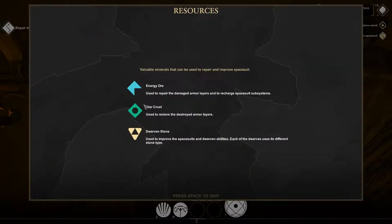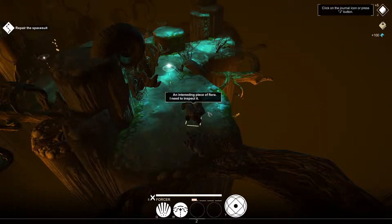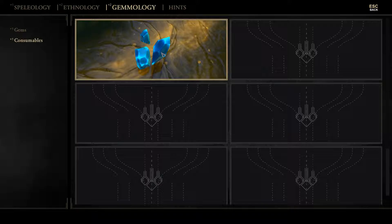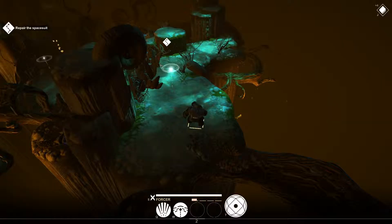Next area. Resources — valuable minerals can be used to repair and improve spacesuits, spacesuit energy, or star crest orphan stone. There's one here, so we've got some resources. New article: consumables — let's press J. This is just your journal basically. The blue thing is energy ore, a powerful source of energy. Basically it repairs your armor and recharges spacesuit subsystems.